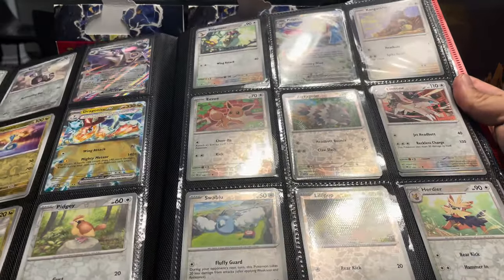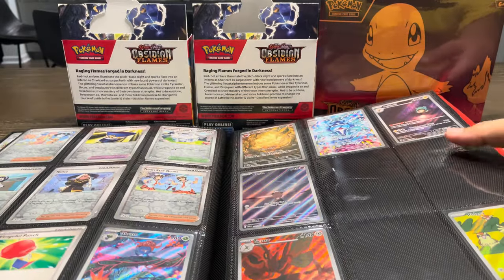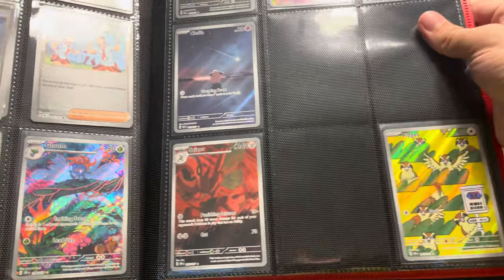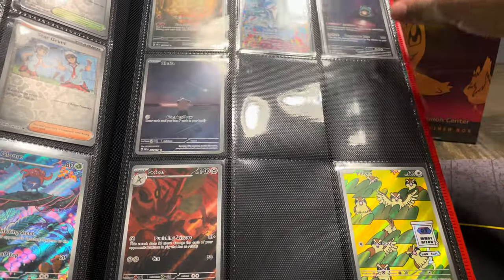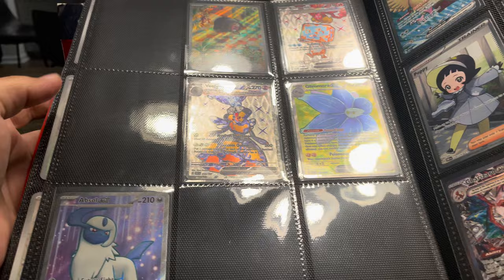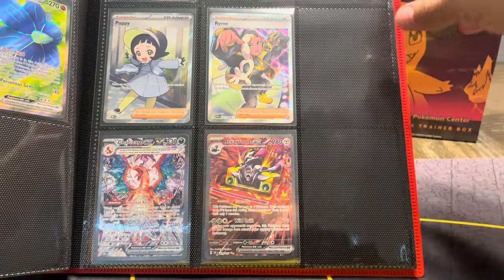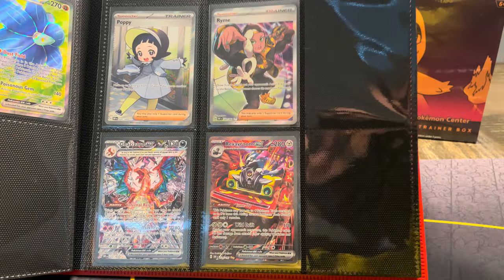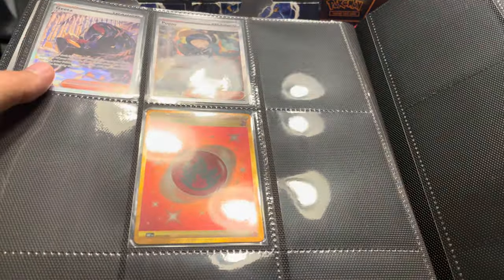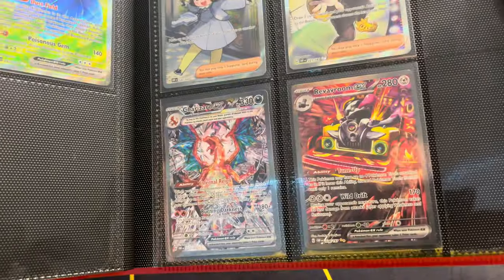I've pulled at least every common. I've got the majority of the parallels already. Even when I'm down into the Secret Illustration Rares, we've got three on the first page, a couple on this page. I'm really only missing two Trainers, and then a couple of the Secret Illustration Rares. We've already pulled one of the gold, with one more left, but we pulled two Secret Illustration Rare trainers.